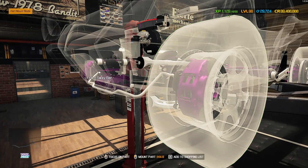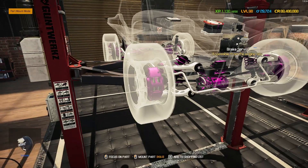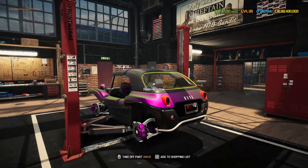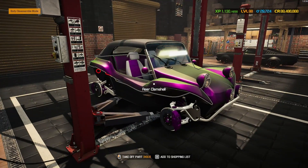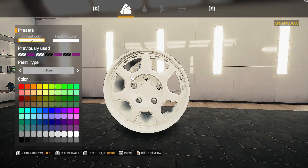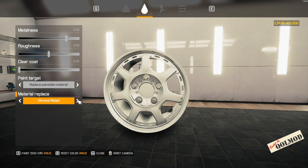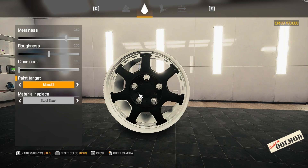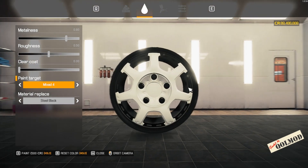Front drive axle in black with a white bolt, same on the other side. Liquids topped up, skipping window tinting today since there's only a windshield and rear window. Picking wheels — going with rim 260 — then coloring them: white base, steel black outer. The goal is inner rim white and outer rim black, so going with mixed four paint, getting that combination sorted.